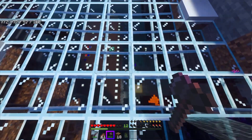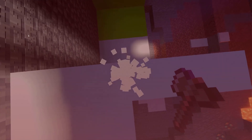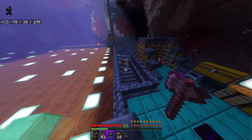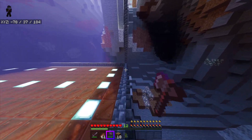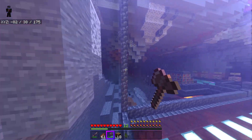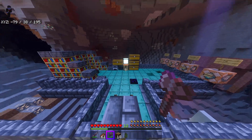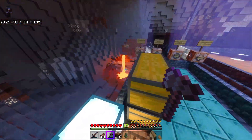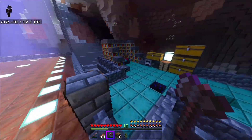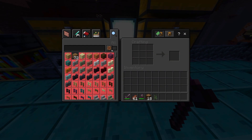I ended up dying, but that actually works as a demonstration — dying reset my energy, just like it resets your hunger and health. I also like the little icon for the energy bar; it actually looks like it could be part of the base game. I haven't really seen anything quite like this before. I've seen a thirst add-on, but I like the energy concept a bit better.